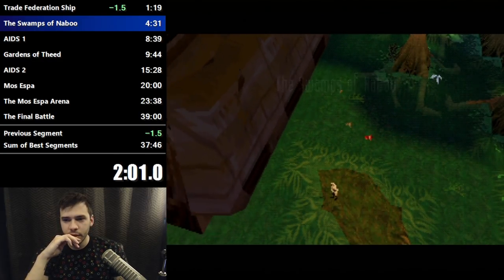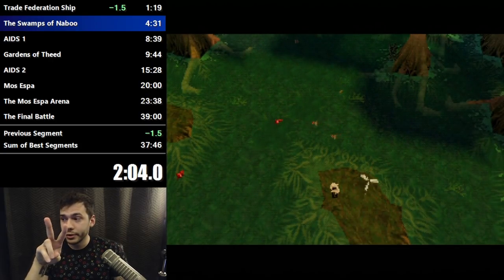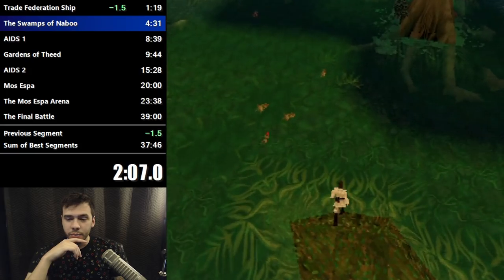Here we are in the Swamps of Naboo. This is where we see Jar Jar Binks for the first time, but there are two Jar Jar skips in this level and we will see those momentarily.